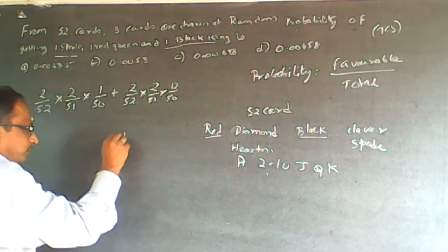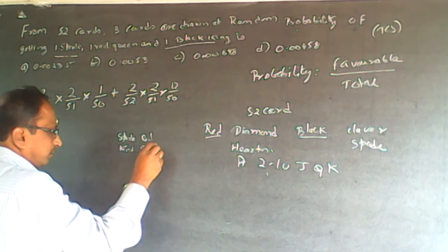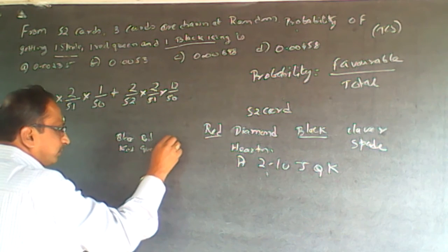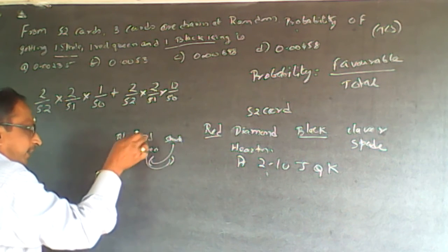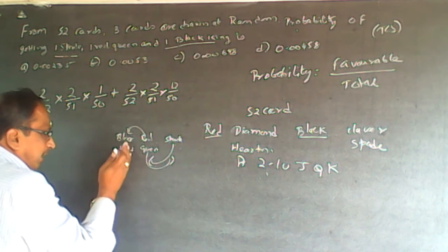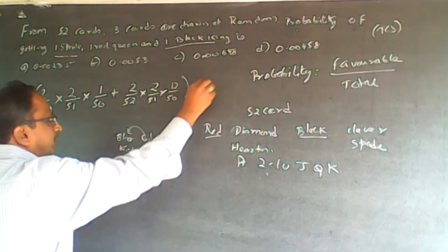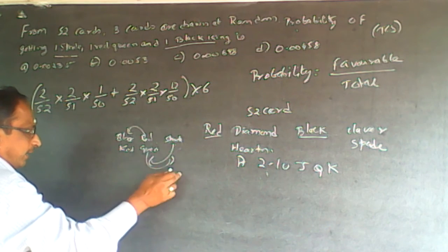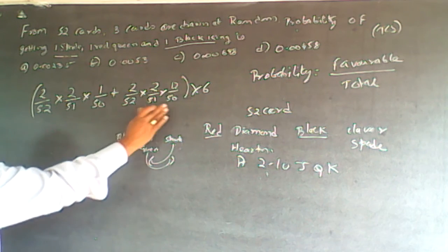Now, the spade can come first, then red queen, then black king — or in any order. The arrangements include: black king, red queen, spade; spade, red queen, black king; red queen, spade, black king; and so on. So the number of combinations is 3 factorial, which equals 6. So we multiply by 6.